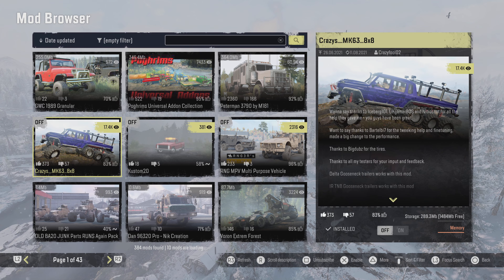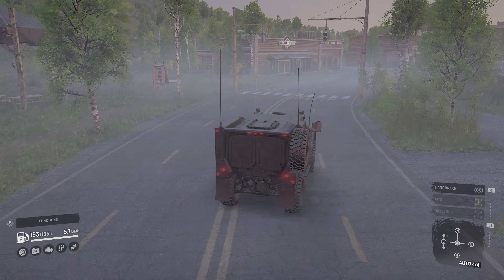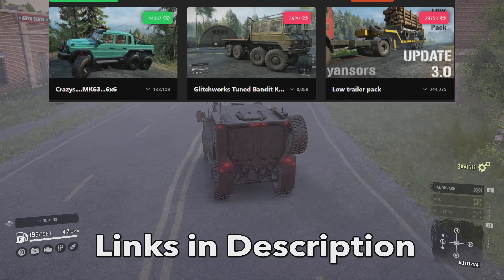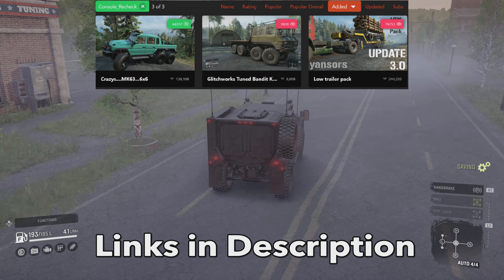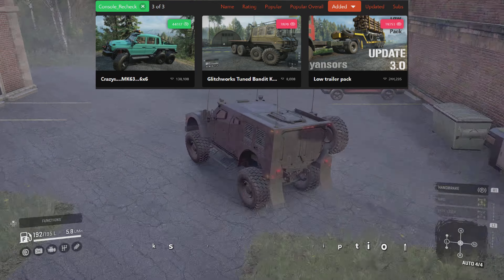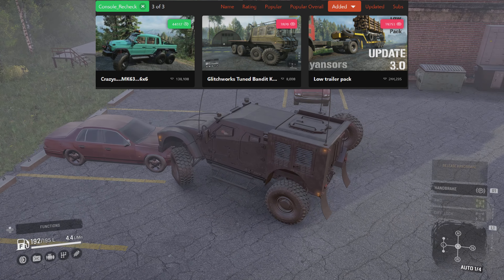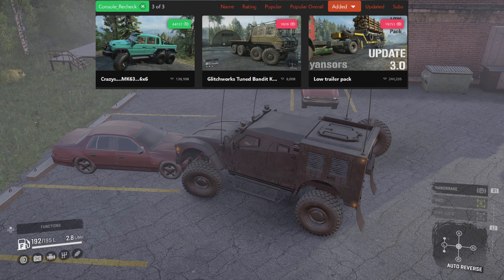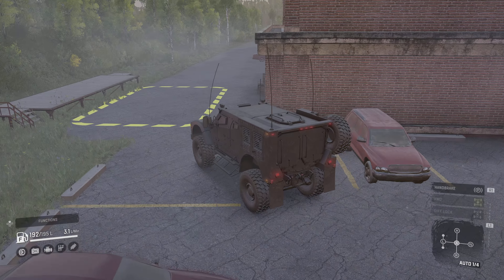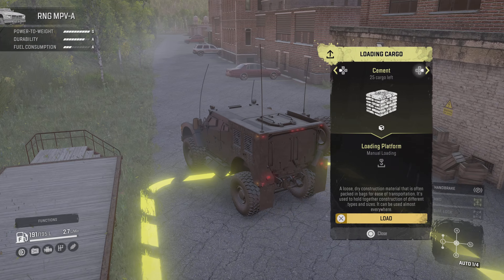Now moving over to the console mods recheck. The recheck is where mods go when they've had an update. We have three on there: we've got Quasar's MK 63 6x6, which has had quite a major overhaul, and we're hoping to get that back — it got put up yesterday but hopefully we get it back tomorrow. Then we have the Glitch Tuned Bandit still in there and the Low Trailer Pack as well.